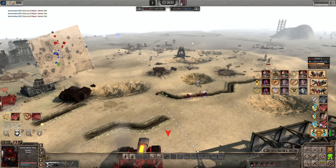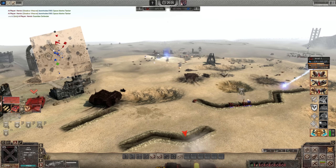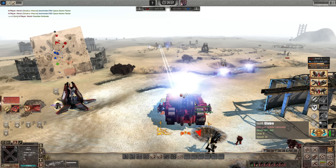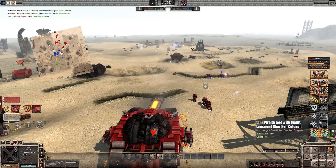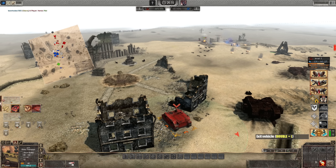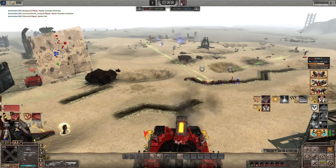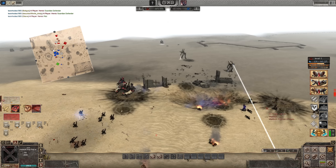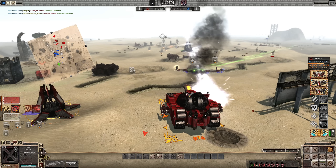Litany of deployment. Forward, man. Christ, we're getting smashed. Reinforced armour — not that reinforceable, we're getting slaughtered. God damn. Rhino's not needed any more. Chaplain — back him up with the Chaplain. Got those assault cannons evening things out.